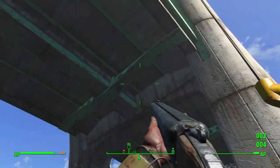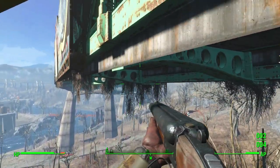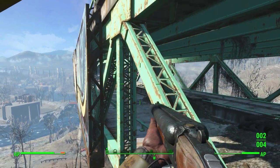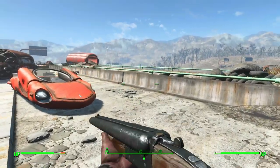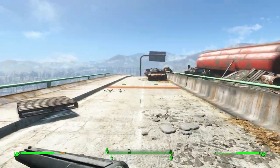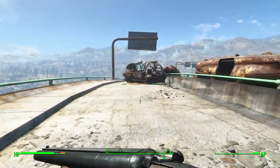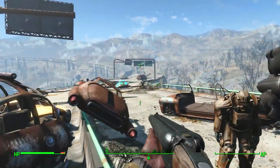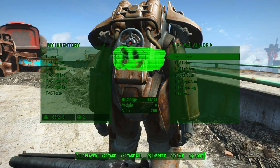The elevator takes us up here. There may be another way to get there coming from the other side, but from what I've investigated this seems to be the easiest way. Once you take the elevator all the way to the top of the bridge, take a left, go all the way down, and the suit of power armor will be right there. It's a little out of the way but you can get it very early in the game, giving you two sets of power armor. We're going to go ahead and transfer all of this to our inventory.